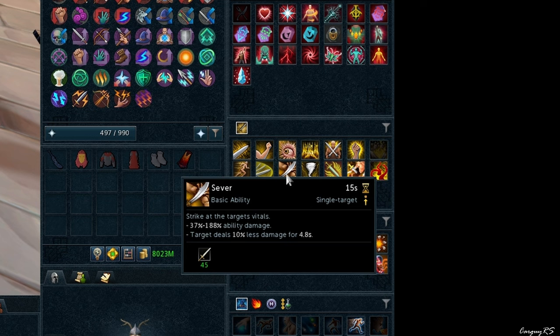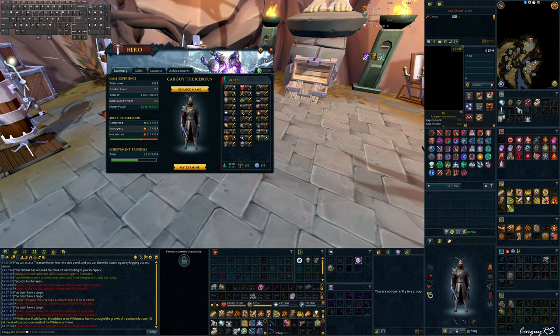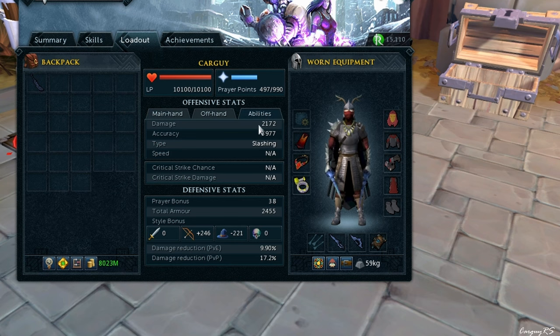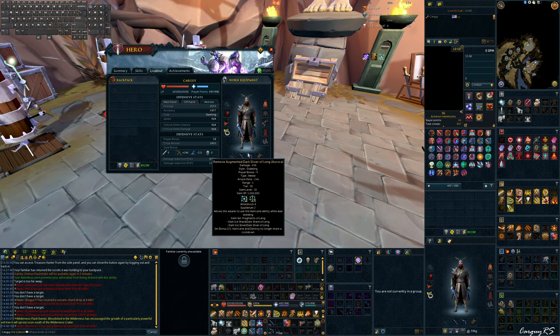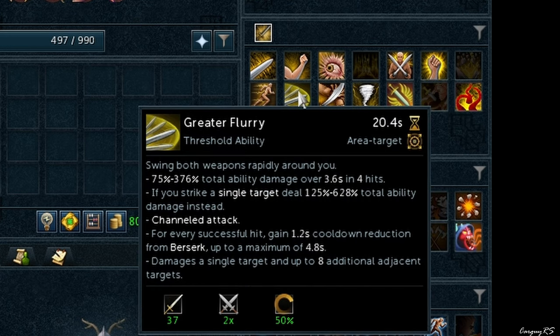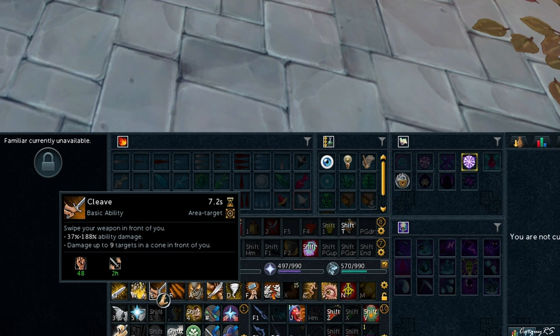There are exceptions — for instance, the Zuk Cape buffs Overpower to only require 60% adrenaline. Thresholds cost 15% adrenaline and do more damage than your basics, though they usually have longer cooldowns. To illustrate: Sever has a 15-second cooldown, Greater Flurry is only 20 seconds — pretty close. But basics like Decimate or Cleave are on short cooldowns, like 7.2 seconds, or Slice at 3 seconds. That 188 in the ability tooltip refers to the percentage of ability damage at its highest — so Sever does 37 to 188% ability damage.